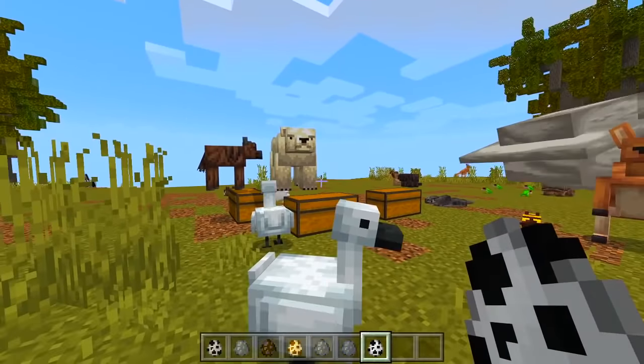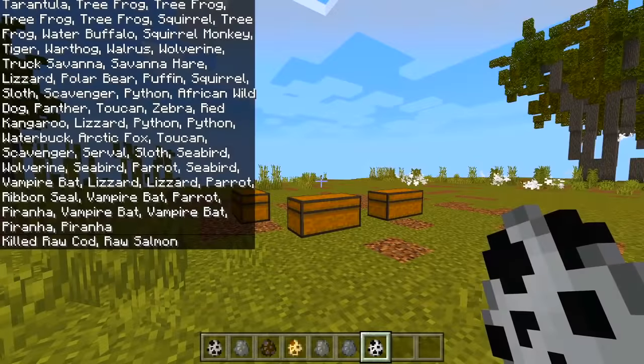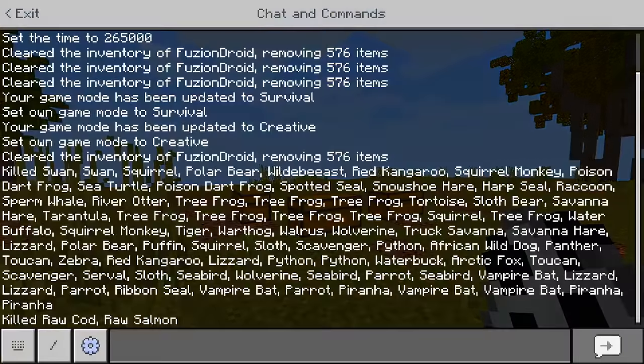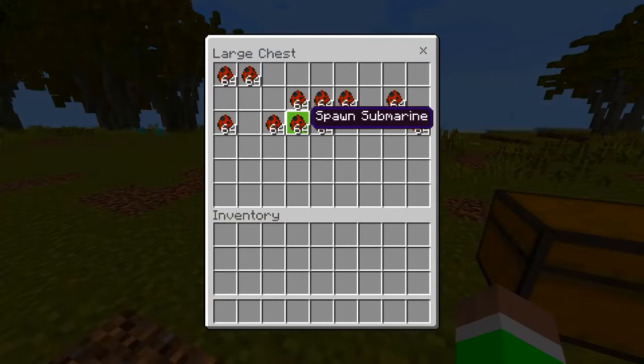We got a whale — whoa, that thing's massive! I mean, whales are massive, so I don't know why I'm acting surprised. We got a swan. This animal mod is sick, I love it! Let's get rid of all of them because, as you can see, we got a massive list of animals. That is crazy.